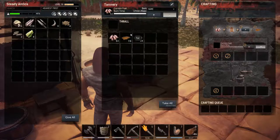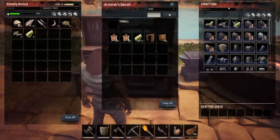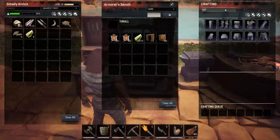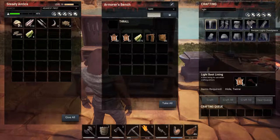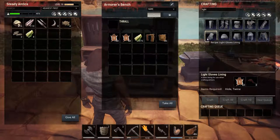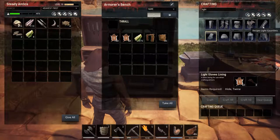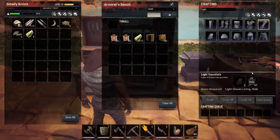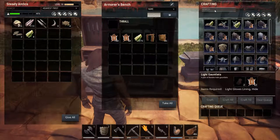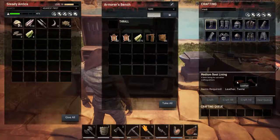In the last episode we used all our hide to make leather, which was a mistake. If you look at the light armor recipe, you need to make a lining and then you can make the armor pieces. For the light gloves you need ten hide — not leather — for each piece.